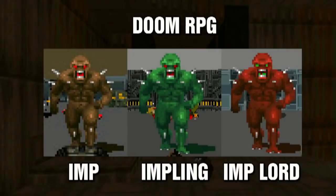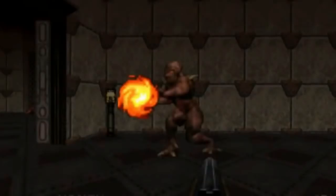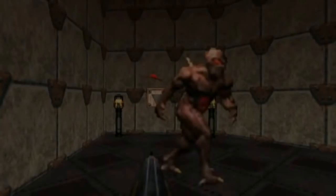The Doom RPG game did have a few versions of the Imp: there was a standard brown version, the green Impling, and the red Imp Lord. When Doom 64 was released in 1997, there were two versions of the Imp. The standard one would return with a brand new design — they still retained their humanoid appearance, but the back of the head was pointed, and the spikes on the body were realigned in different positions. The spikes on the feet were also adjusted. When it comes to the face, the mouth is no longer visible, and the eyes appear to be wider.